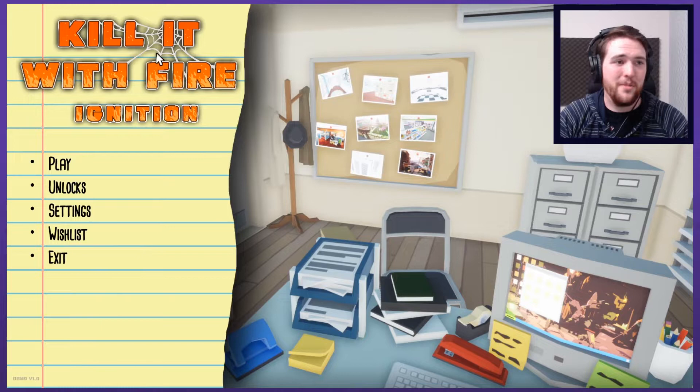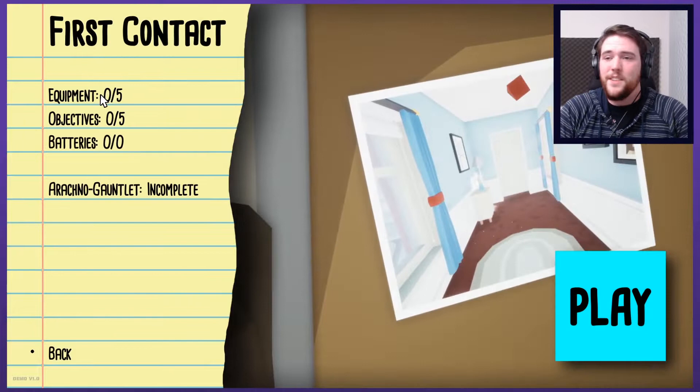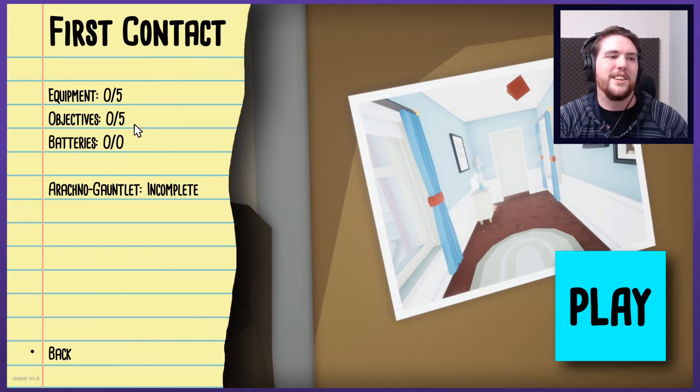How's it going guys? My name is Graham and welcome to an early demo of Kill It With Fire. Ignition is kind of the subtitle, to go along with the fact that this is a demo, it's not the full game. Basically, you're just in your house and a spider gets loose and you just have to kill it in any way possible. Shoot it, burn it to the ground, explode it, strap it to a rocket, launch it to the moon. It doesn't matter — you just got to get rid of this thing by any means necessary, the way it should be.